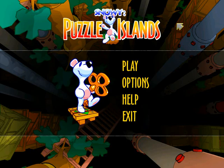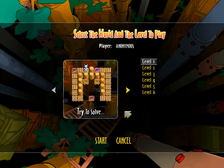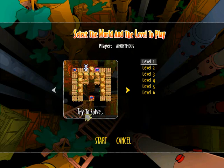Hello guys, and today we have play It's Snowy Puzzle Islands on PC again. Let's play Stardot - Try to Solve right now. First, I'm going to enter Try to Solve. After that, I will play World 1, Grass is Green. First, I'm going to enter Try to Solve right now.